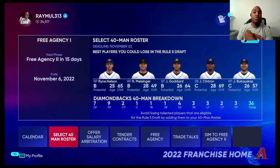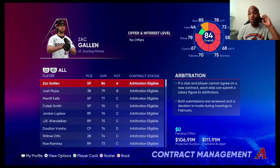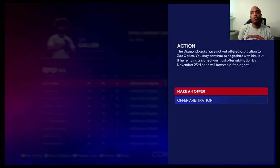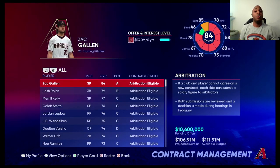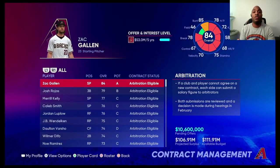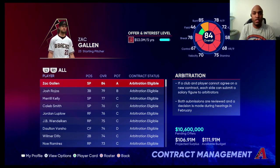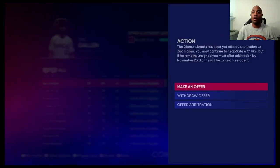I haven't signed anybody to salary arbitration or tendered their contracts yet. Speaking of salary arbitration — if a player is somebody you want to keep, you must offer them arbitration. Don't just offer them a regular contract; you need to offer them both, because arbitration protects you from losing them in general. If I offered Zach Gallin five years and $53 million and he doesn't want it, he'll become a free agent at the beginning of December and teams are free to sign him. So offer him arbitration too.